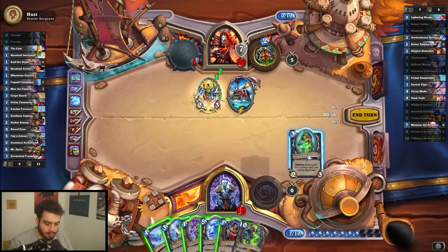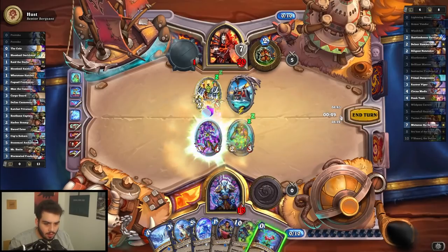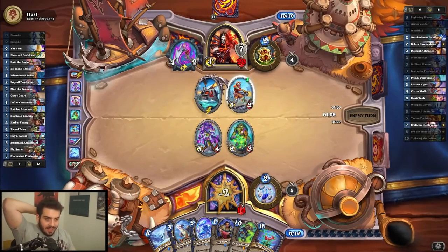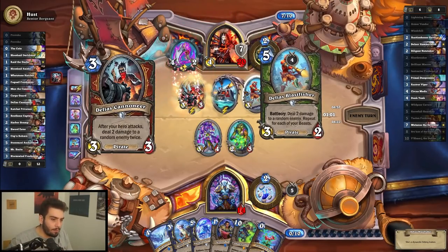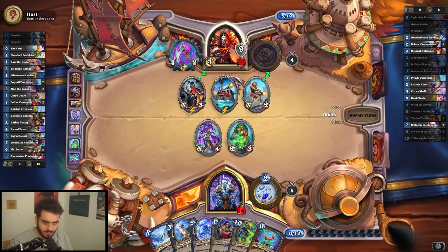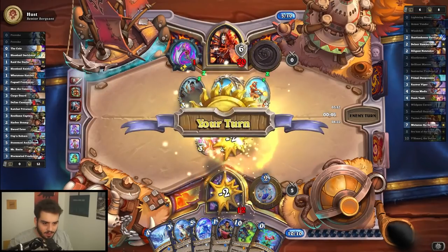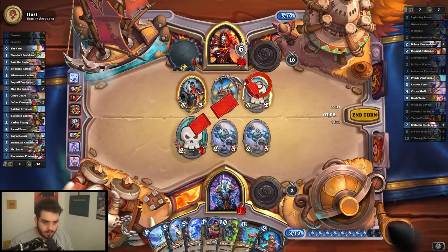What does this do? Oh, that's insane — let's do that! I could have frozen them but that means every pirate they have gets charged. Ray leader is a kek-W. We can actually kill that, but I could Primal Dungeoneer first — we have no more elementals which is pog. I'm getting a little scared next turn. Taunt boys! Not face — that's not illegal. What does this card do? Battle cry: deal two damage to a random enemy, repeat for each of your beasts. Oh — this card is kind of nuts.